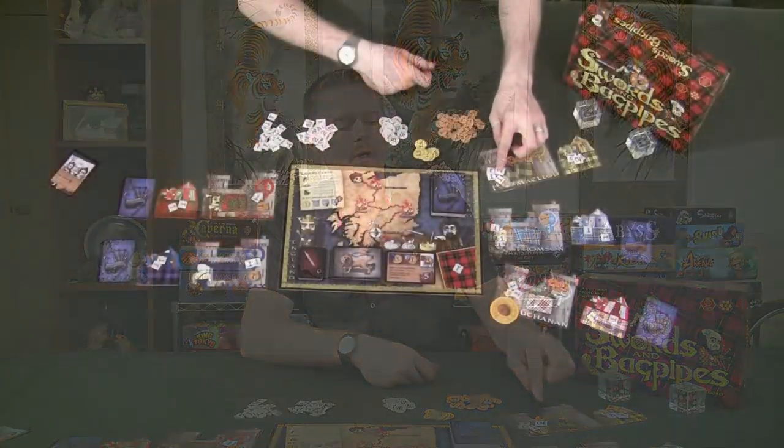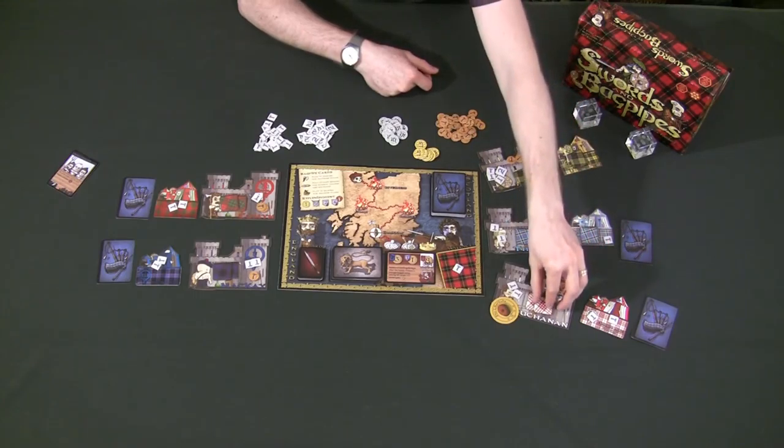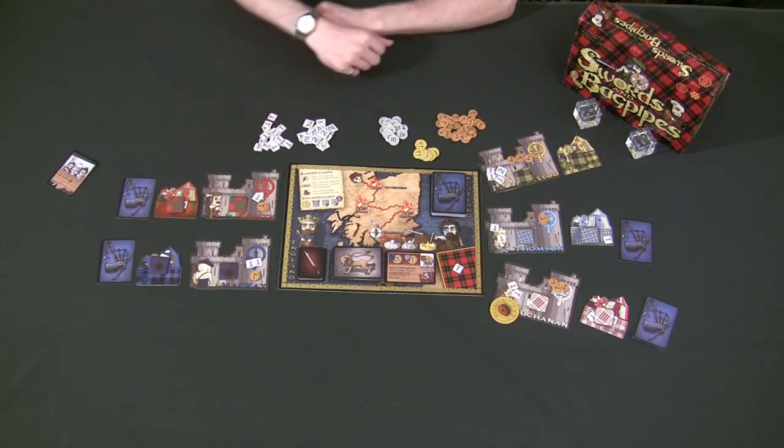After the Badge of Honor Phase, you move on to the Choice Phase, where every single player is going to secretly take one of their loyalty tokens and place it face-down on their camp. After every single player has placed their loyalty token, deciding whether they're going to support Scotland or England, the next step begins.